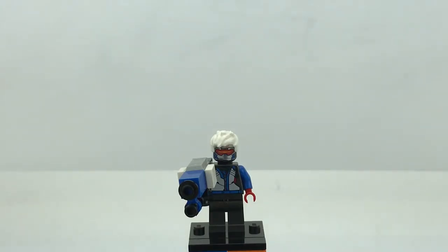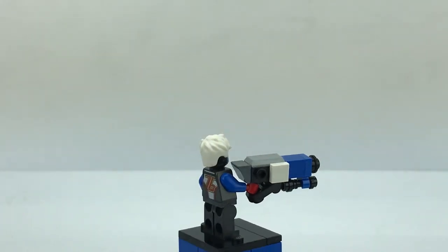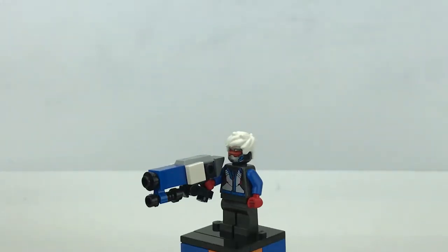The first character is Soldier 76. He has plain white hair, a little visor, and a silver metal face covering like he has in the game. He looks like he's probably in his ultimate ability. He has a nice leather jacket in white, blue, red, and black — a very nice looking figure with solid colored arms. He has red gloves and the newer style Overwatch blaster, which is larger than minifigure scale, but they did a great job of capturing the detail. On the back you can see the 76 logo, and there is no leg printing.